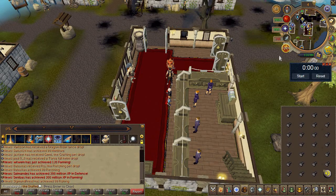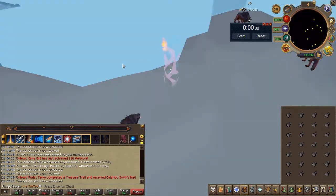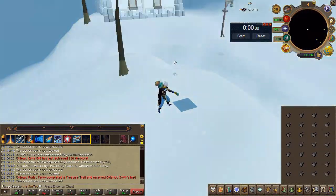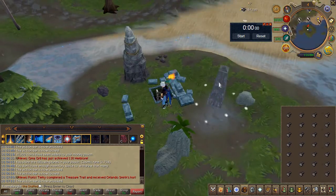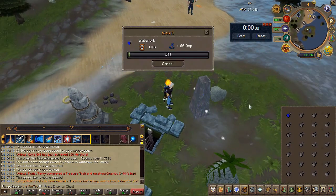Now for the second method: introducing the wilderness air orbs. Before we start, if you're not comfortable being in the wilderness even at lower levels, making water orbs is equally as profitable, just a few GP cheaper than airs. Also, the fire altar is right there, though this will require a dungeoneering cape for the Taverley hellhounds.